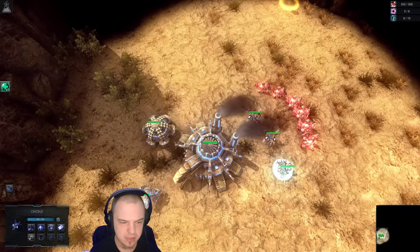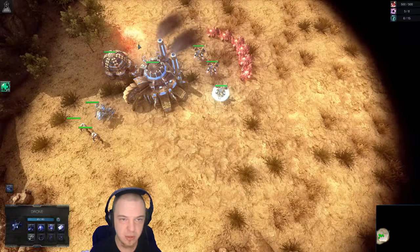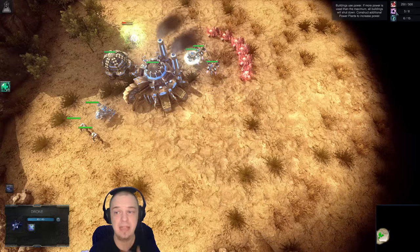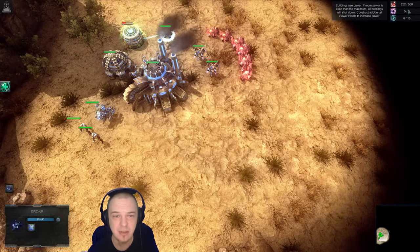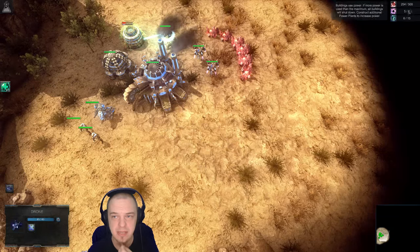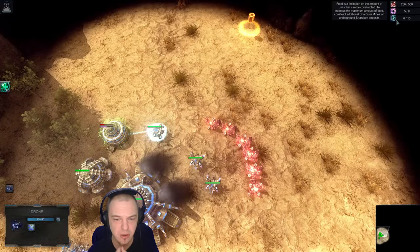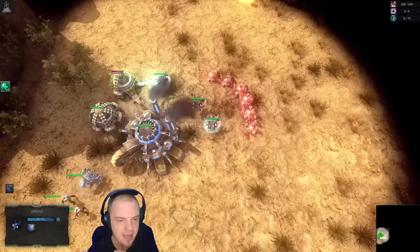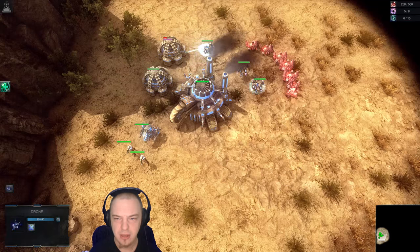You've got your little drones — they will build things for you. Power plants are needed to construct buildings. You've got your power limit in the upper right: five out of eight. You'll need more power to construct more buildings. Shardium is basically your currency. And then these are rations, which determine how many units you can have for your military — your fighty guys.